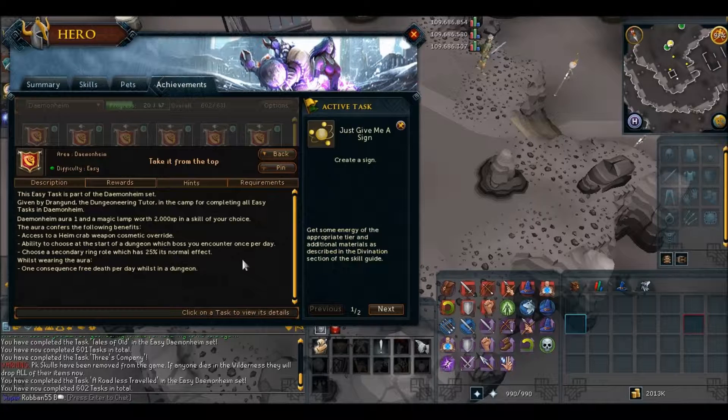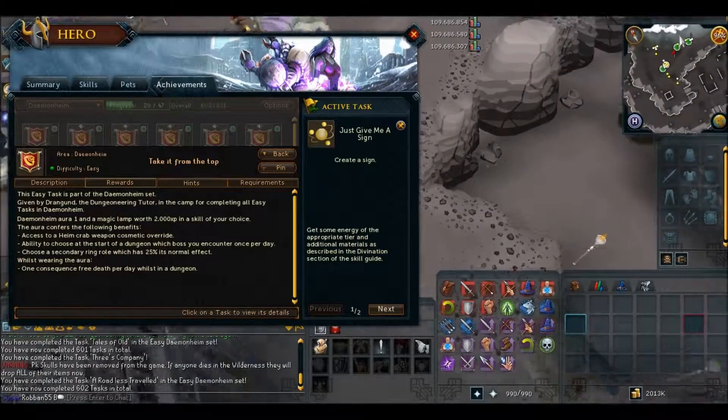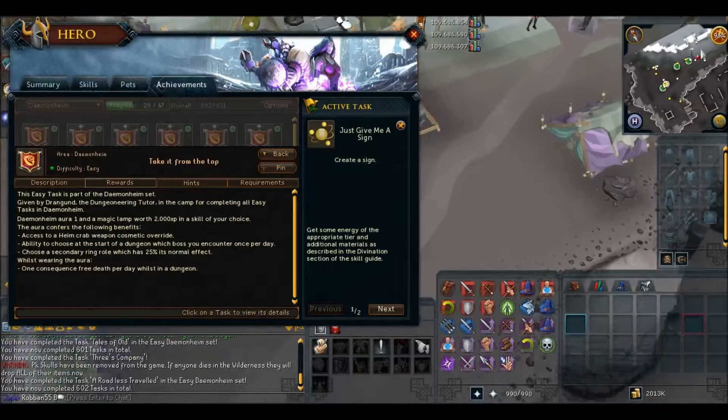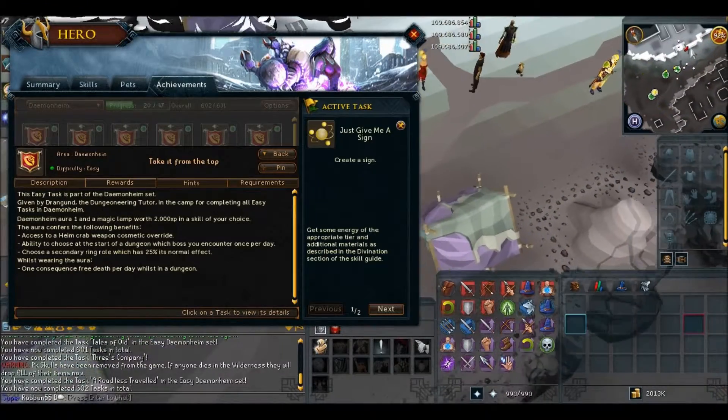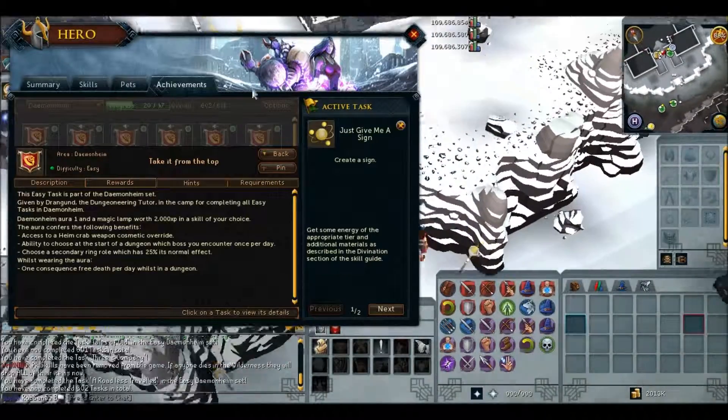The ring role has 25% of its normal effect while wearing the Aura 1, which gives you a free death. So if you wear the aura and it's activated - I don't know exactly how it works - I will do a review of that later when I get 86 Divination.